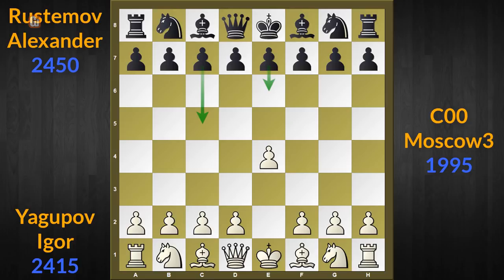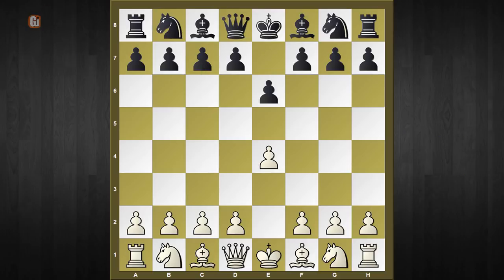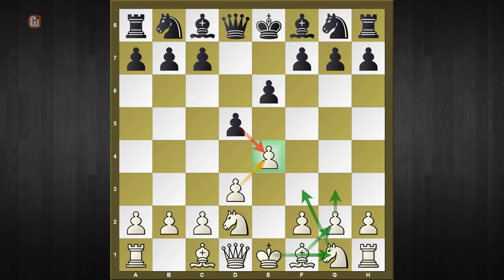It is so invisible that so far three grandmasters and a few titled players have fallen into it. We are going to follow a game where a GM has been crushed by this beautiful trick. Black starts with the French defense e6, and white responds with the typical KIA setup starting with d3. Black plays d5, attacking e4, and white calmly defends with knight to d2.